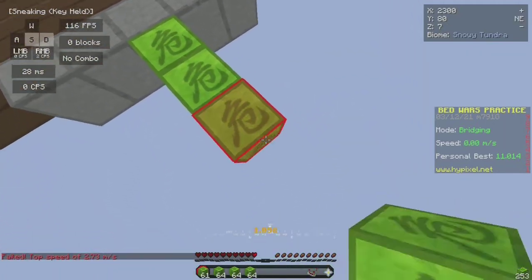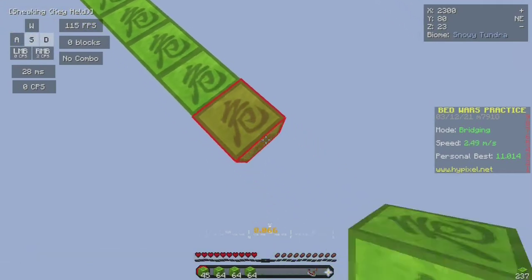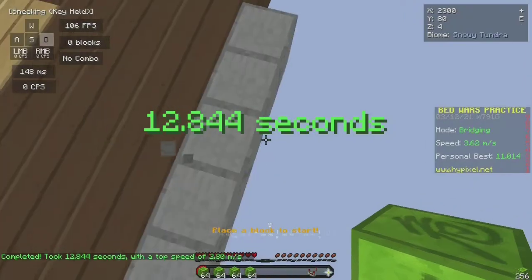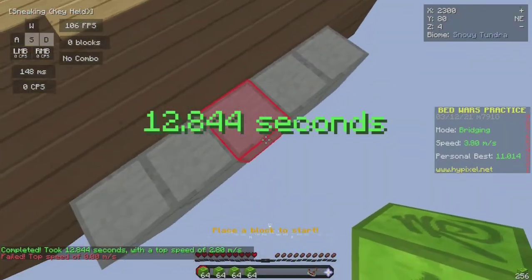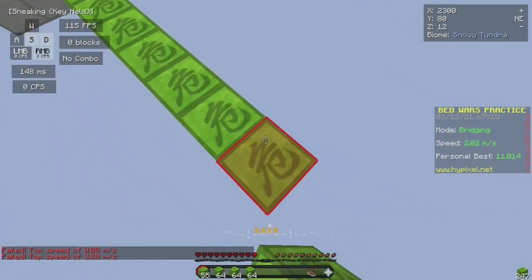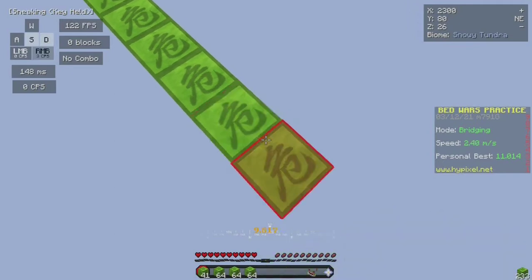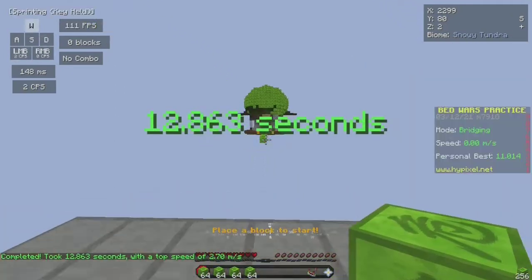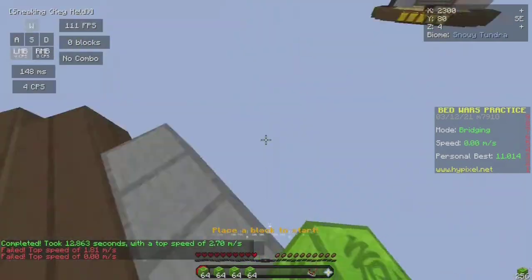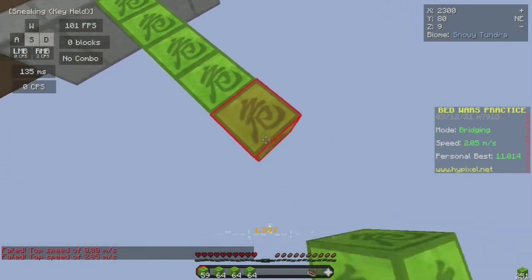Another downside of the old god pot is that it makes brewing almost useless. Why would you spend money and time brewing individual pots, which cost more than a god pot once you factor in sugar cane and other materials, when you can just buy one god pot for 500k on the auction house? It gives you all the effects you want, is cheaper overall, and lasts much longer than a brewed pot — which only lasts around 30 to 40 minutes. There's basically no point in brewing anymore.